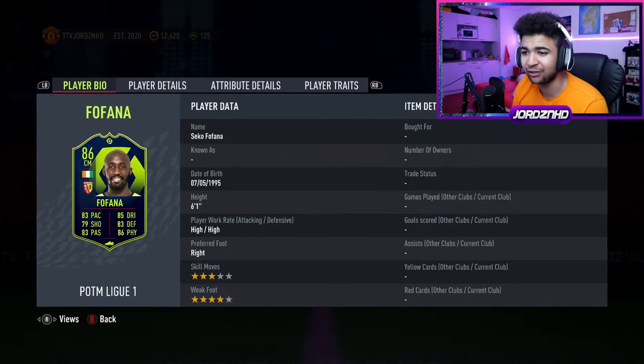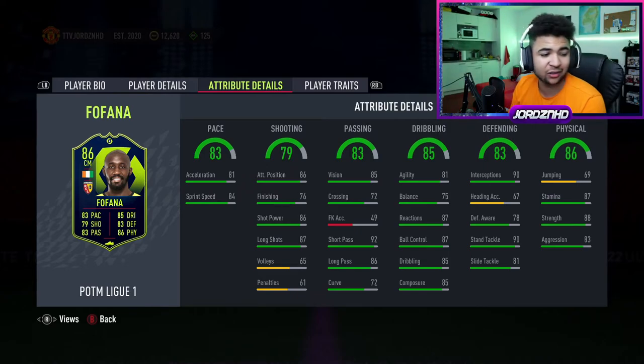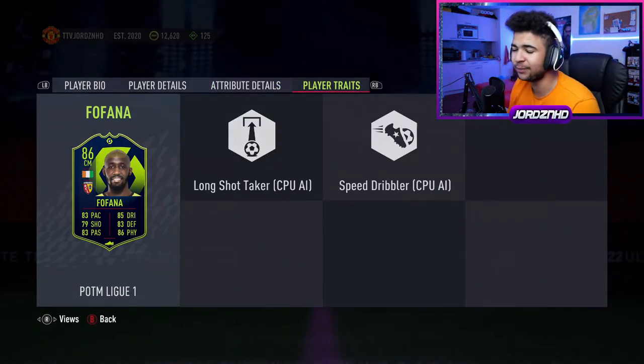4-star weak foot, 3-star skill moves, high/high work rates — so he's more of a CAM or box-to-box for sure. His in-game balance and agility is okay, stamina is decent, interceptions and standing tackles are very good, composure is very good, ball control is very good, long shots and shot power are very good. 76 Finishing is quite low though, with 72 curve. 92 short passing is very good. Traits include long shot taker CPU AI and speed dribble CPU AI.